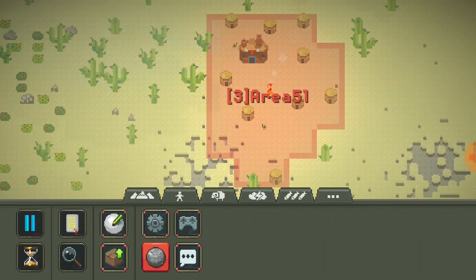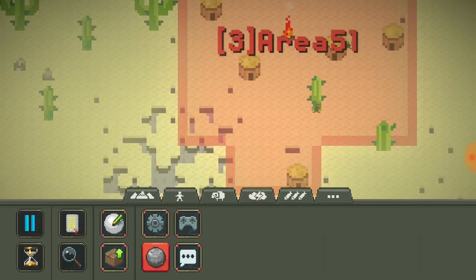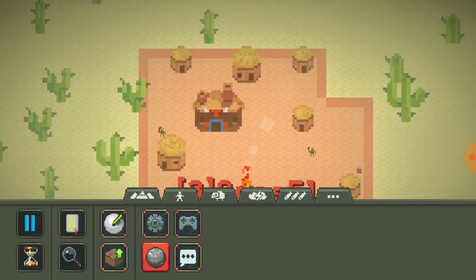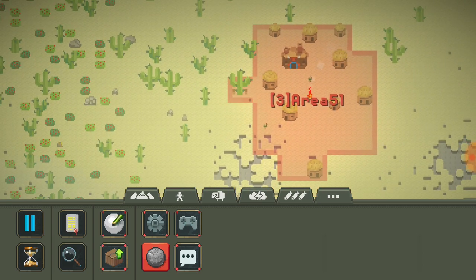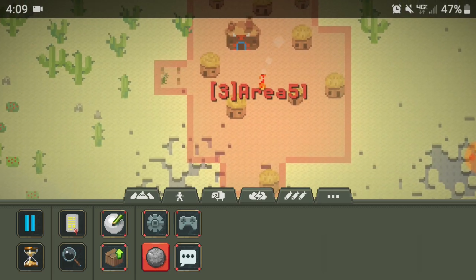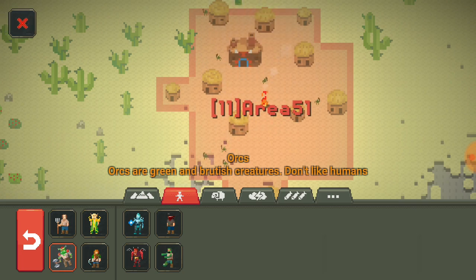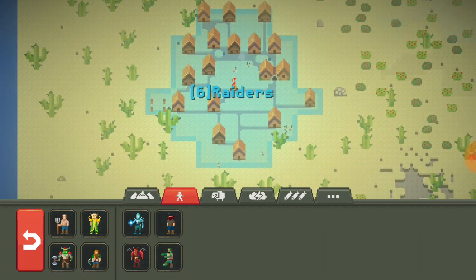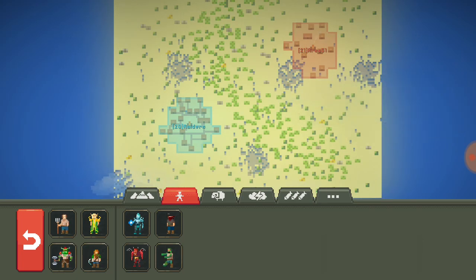Over here we got Area 51. They don't have many areas - they're just a facility. This is the main building; most of these are just their work areas where they keep the aliens and the UFOs. They're expanding but still only have three, so I'll spawn in some more. Still not building a second town but their territories are getting way bigger. They have like 20 each pretty much.